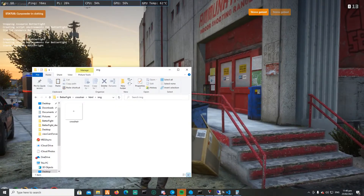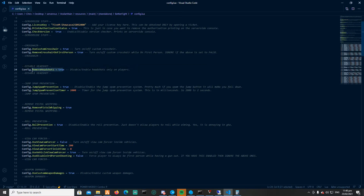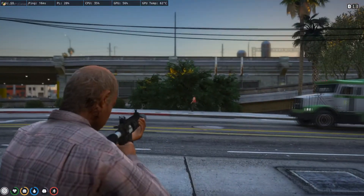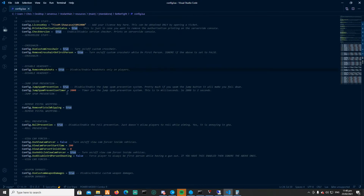Next is 'remove crosshair on first person' — when you're in first person it doesn't show the crosshair. You can set it true or false depending on your preference. Then there's 'remove headshots', which is straightforward — it only works on players though, you can still headshot bots as you can see on screen. And then we have jump spam prevention.